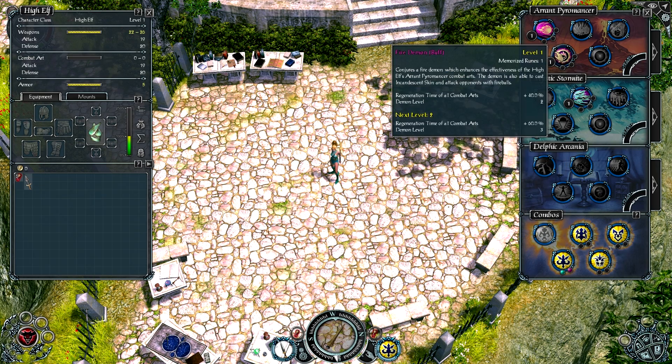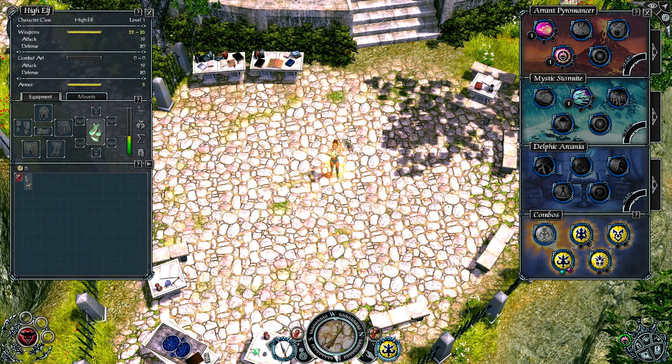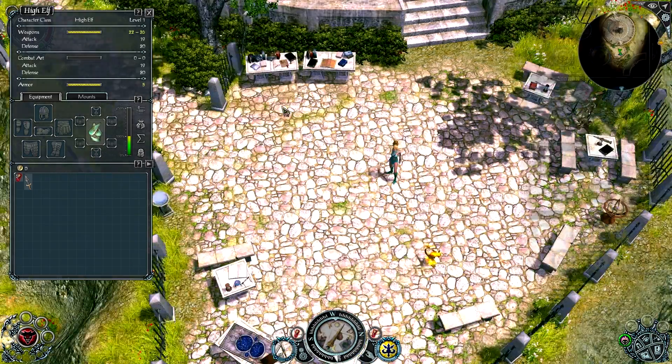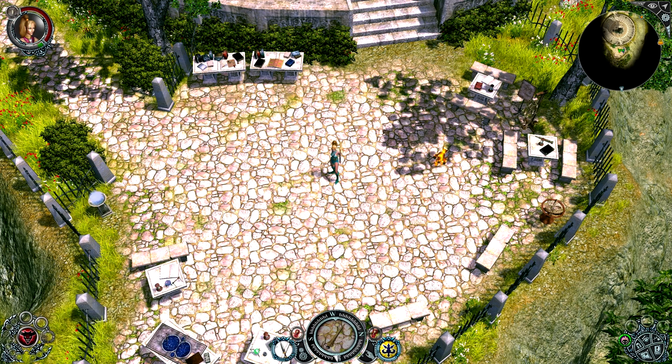Buffs go here. Buffs are different — you don't put them in the actual Combat Arts slot. They go in these slots over here. You just put them in there and left-click it, and then they'll activate. This one makes someone a fire demon. Over here is the Divine Gift, which you get when you pick your deity.